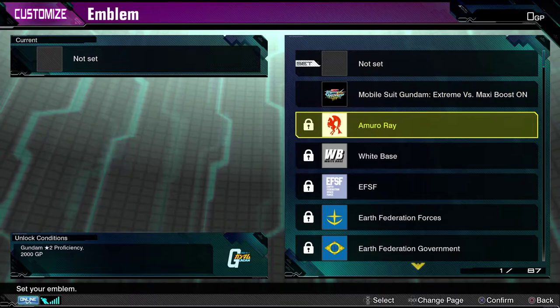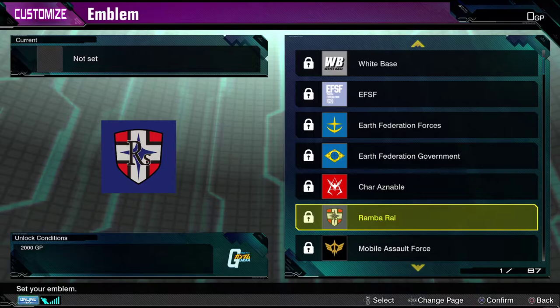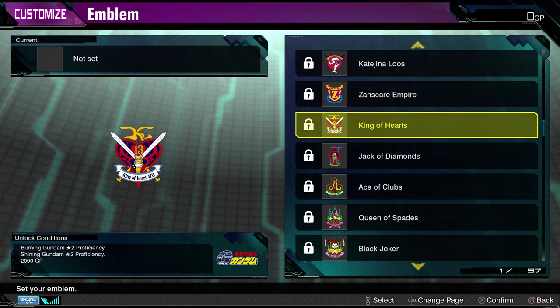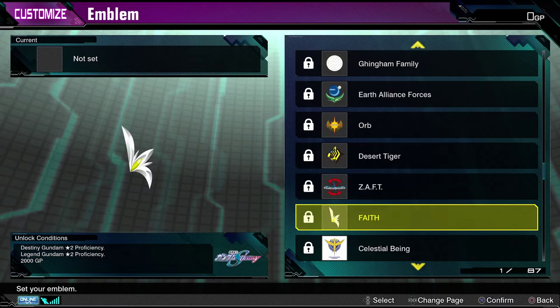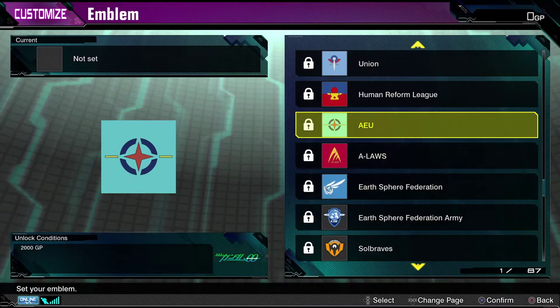And we have emblems — these are going to cost you a little bit of GP. Quite a few of these are available, so find the one that you like, unlock it, mix it up. There's a lot of options. I really like that they have the whole Shuffle Alliance here. There's something for everybody — it's kind of crazy just how many are in here. Like, who would go 'oh, I want the AEU symbol'? Well, you got it if you want it. You can get the Soul Braves. It's nuts. I love it when they go in-depth like this.